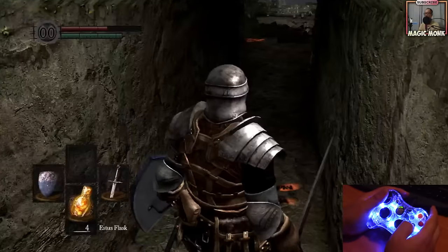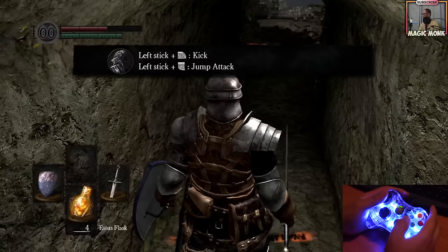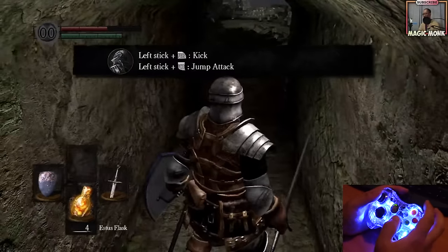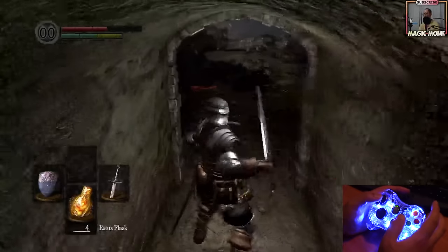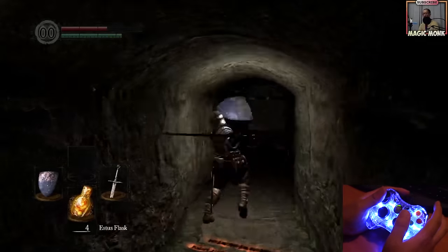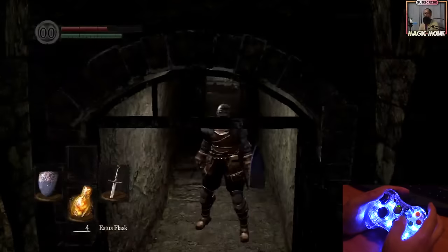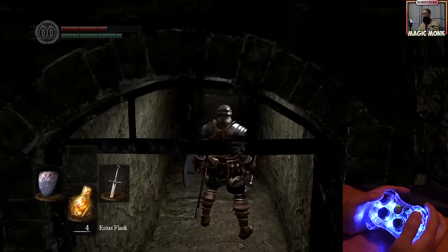In the instructions it says if I want to do a kick, I move my left stick and press the right button on top. But if I move forward and then press the right button, it doesn't do the kick.